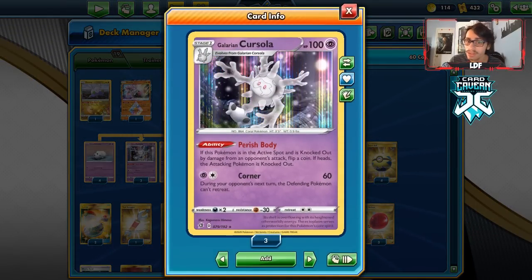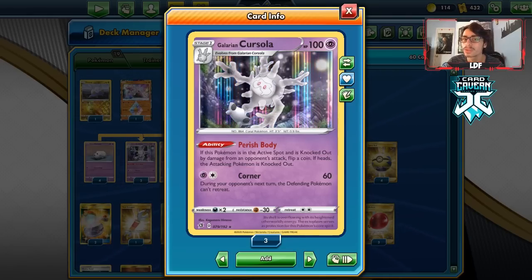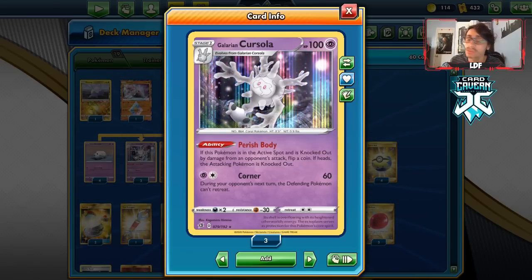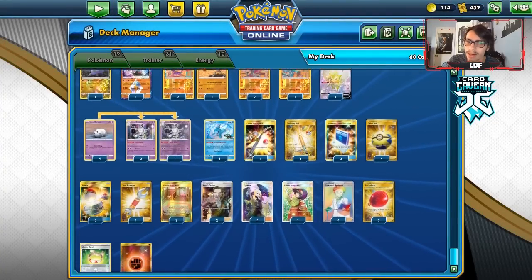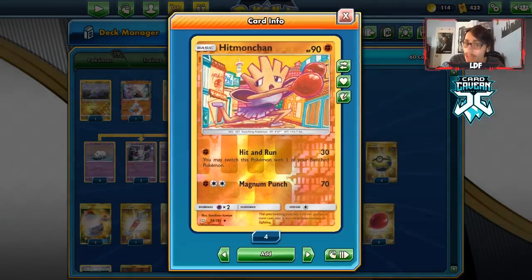Galarian Cursola has the ability Perish Body: if your active Pokemon is knocked out by damage from the opponent's attack, you flip a coin, and if heads, that Pokemon is also knocked out. So if, for example, Zacian does Brave Blade against you and you get heads, they get knocked out too — which is really good. That's the whole combo of this deck; we just wall with Cursola and if they attack, they get knocked out. We're using Hitmonchan because of its good typing right now.